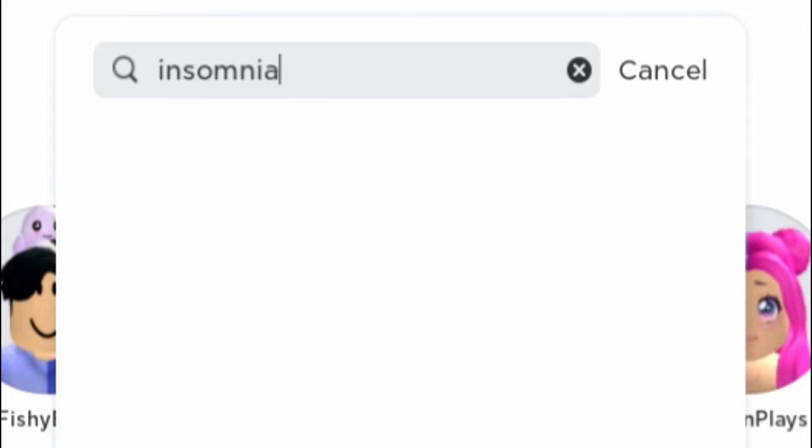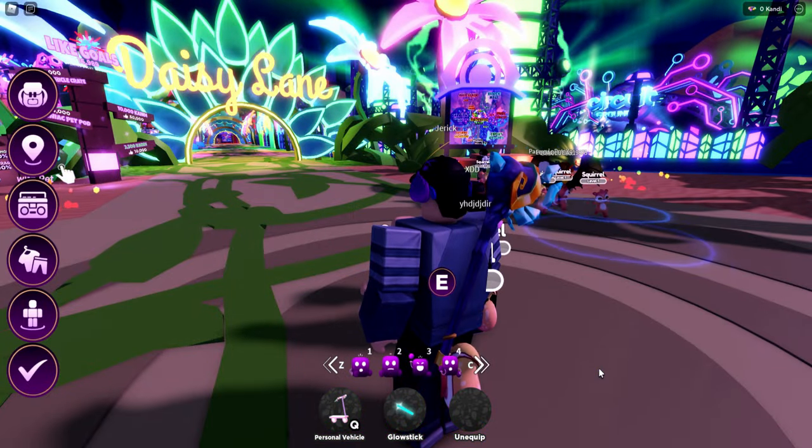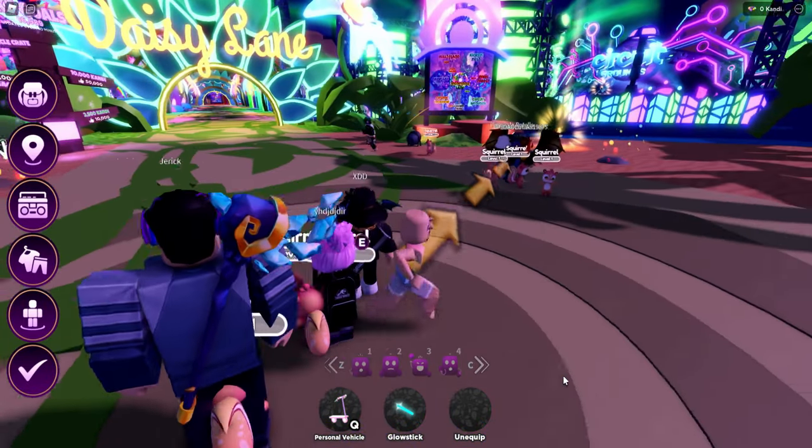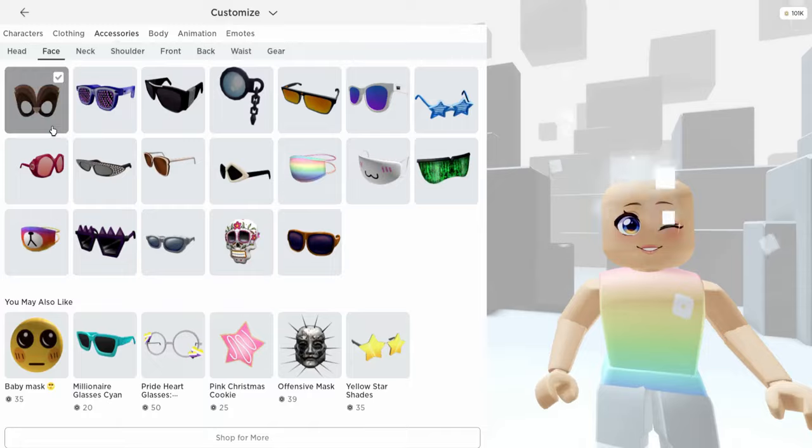Hey besties, let's go ahead and get started by joining this game. Once we join, all we're going to need to do is go over and talk to Pascal. Once we talk to him, we're going to get the badge, which means we've just got a new free item.